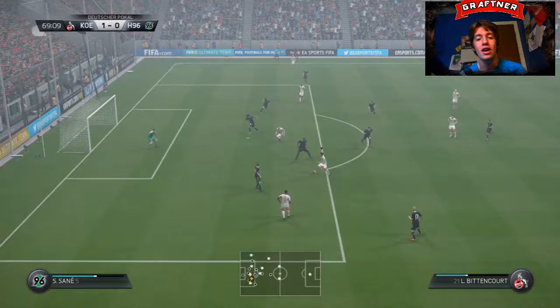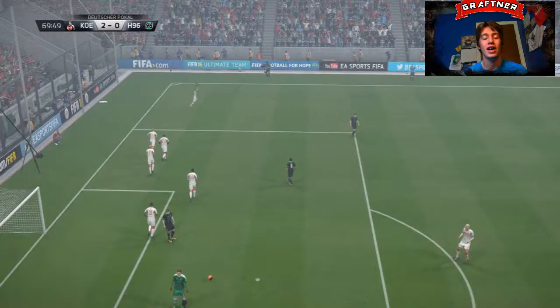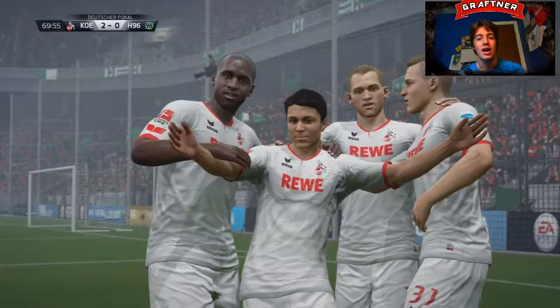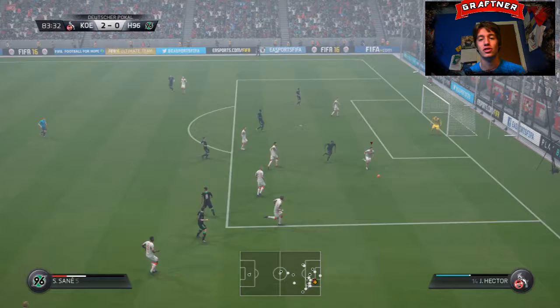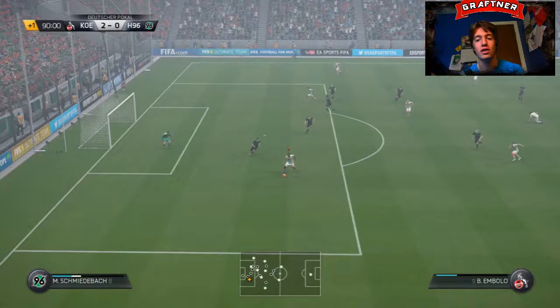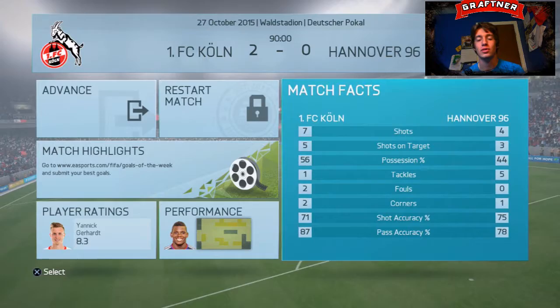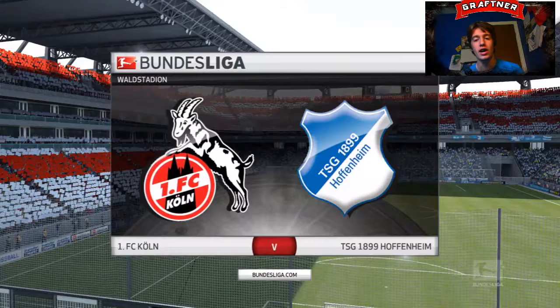The Hanover keeper makes a great save again. This time Bittencourt cutting inside, showing a little bit of magic in the 70th minute, makes it 2-0 against Hanover, booking us a spot in the next round of the DFB-Pokal. On Legendary it's pretty tough to get those big wins, and 2-0 is a big win. Hanover get a shot away but a good save from Timo Horn. Then Mbolo on the ball tries to cut back — a good effort from Mbolo, but a great save again from the Hanover goalkeeper Zeele, who was absolutely on it. We held on 2-0.